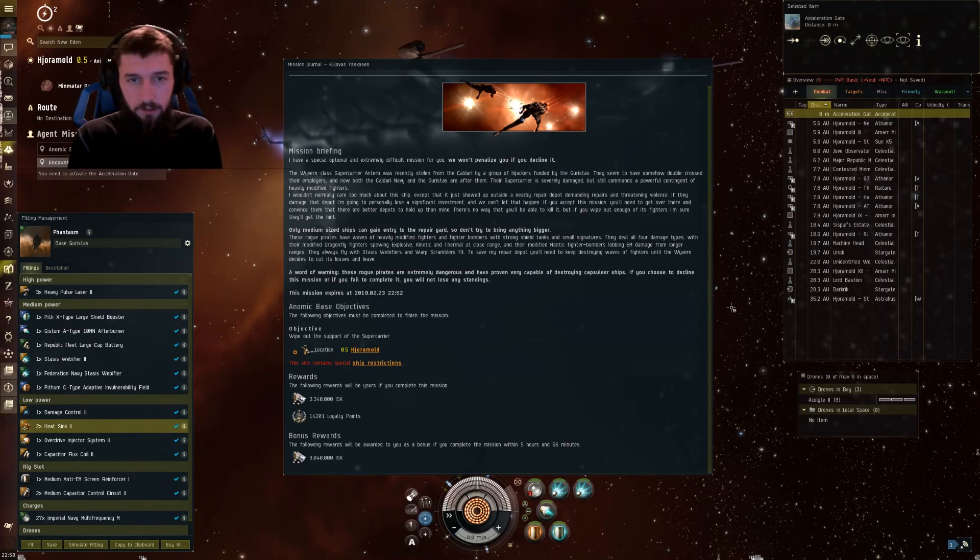Hello, Hateless Gaming here bringing you another burner guide. This time we've got the long-awaited Garista base. This is the burner that I have avoided doing for so long because it's an extremely difficult one. With the help of a good friend by the name of Feldora, we've managed to put together a fit that does it reliably, safely, and semi-effectively.